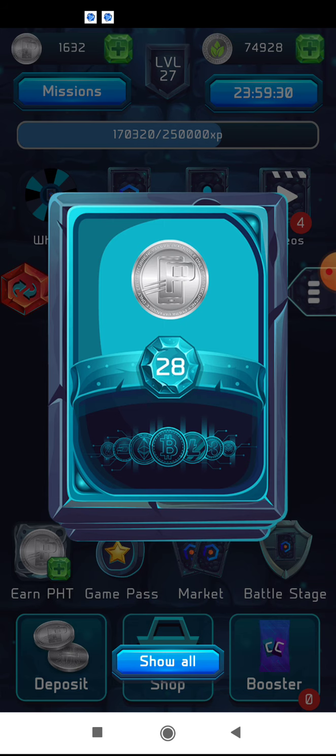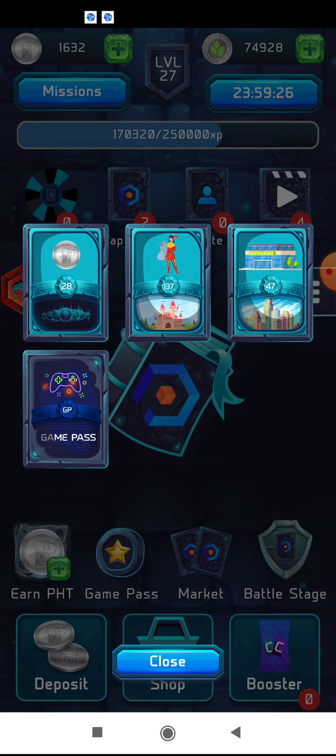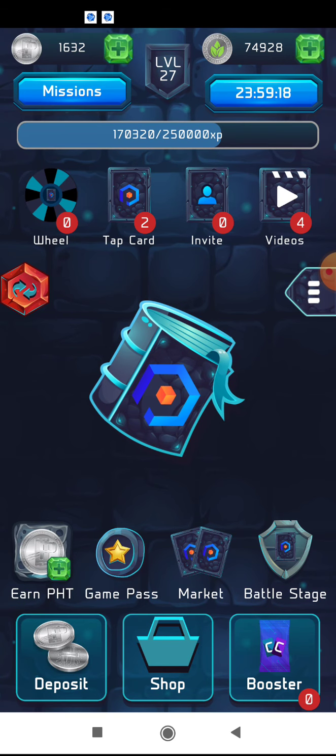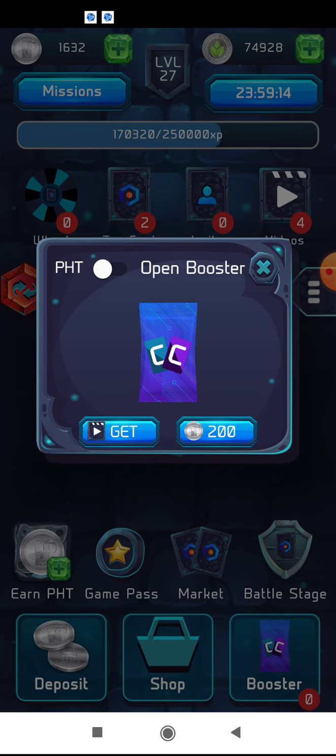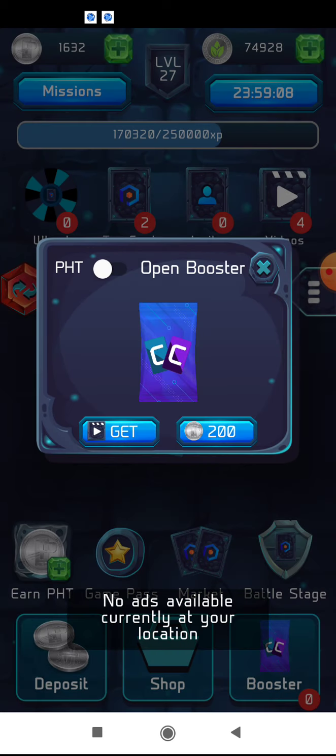For instance, in the spin wheel I get one booster pack, so I can get three ordinary cards and one game pass, which is an additional game where you can collect additional prizes. But when you try to collect booster packs by watching videos, you will be disappointed too, because oftentimes there are no available commercials.